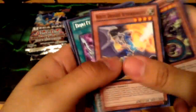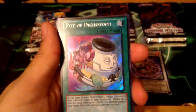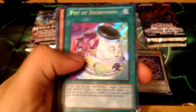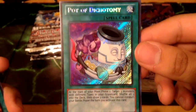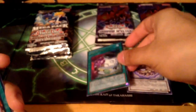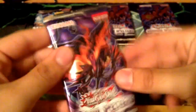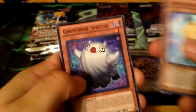Last pack - can we pull a holo? We got a Ghost Trick Yuki Onna, Mansion, Mythic Tree Dragon, White Dragon, the mirror. And nice, we pulled a Secret Pot of Dichotomy! That is awesome, it looks really nice in secret. It's my first one. So it looks like we're doing pretty good - that Pot of Dichotomy just made up for it.